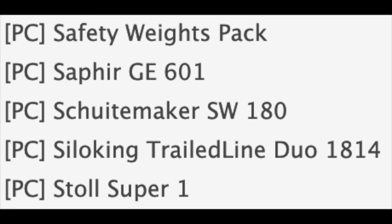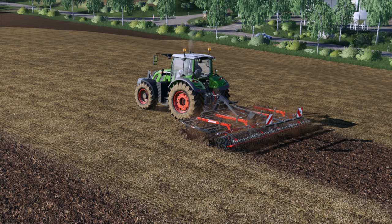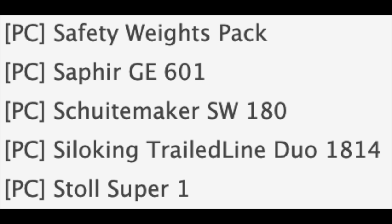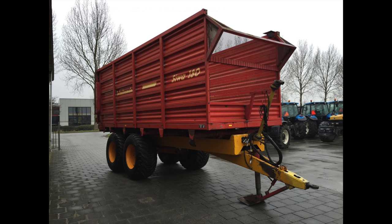We have a Safety Weights Pack, which I'm assuming is just a weight pack. We have the Sapphire GE601 — this has been released by Giants and it's one of my favorite mods from FS17. Unfortunately it's only for PC, not for consoles, but if you're on PC I highly recommend it. Up next we have the Shootemaker SW180 — I haven't been able to find an exact picture of the 180, so it may be a brand new model for Farm Sim 19. It's going to be a small forage trailer, probably a normal wagon.